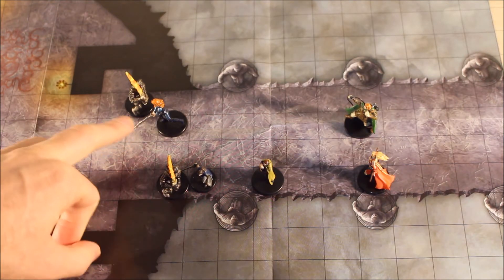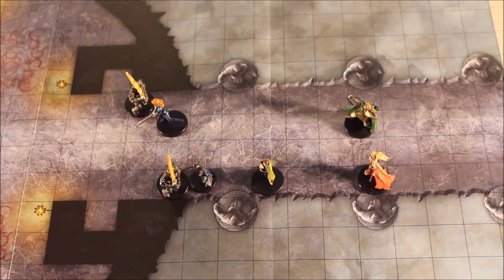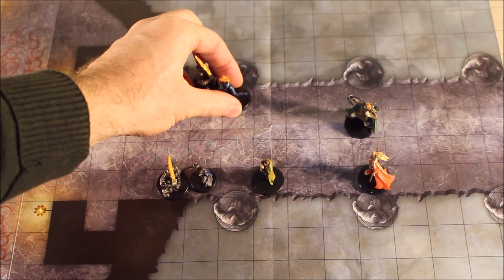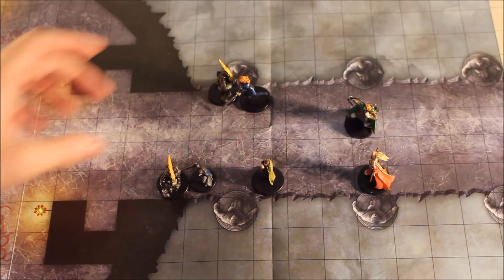So let's start off with a fighter here. This particular fighter has grappled the Helmed Horror and decides to move back along the bridge towards the edge, so it can drop it off this precipice that essentially is here. 1, 2, 3 — so 15 feet. It gets it to the edge.